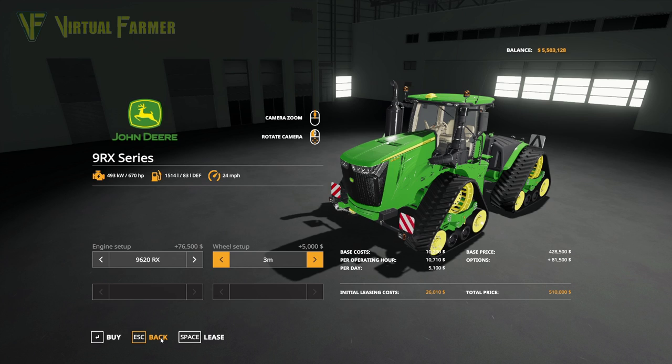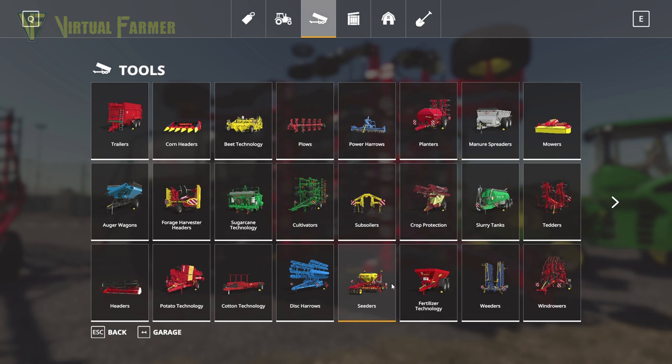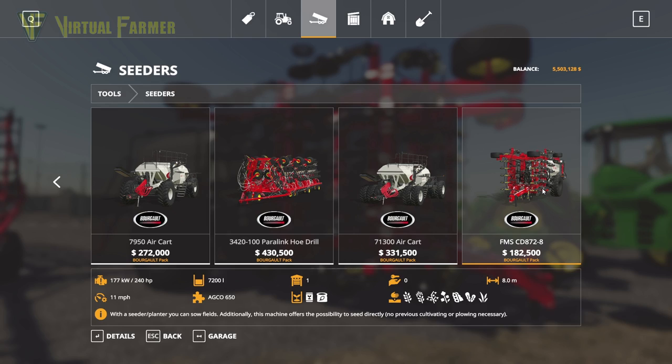Next up we have the Borgholt FMS CD872-8, which is a seeder. We'll find it under seeders in the shop. This is actually the smallest seeder available in the DLC. It has 240 horsepower, a 7,200-litre seed capacity, and an 8-metre working width.